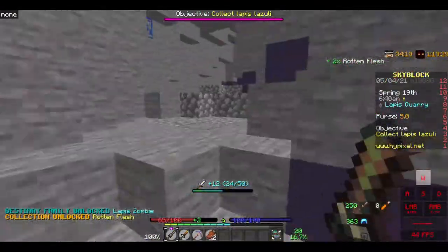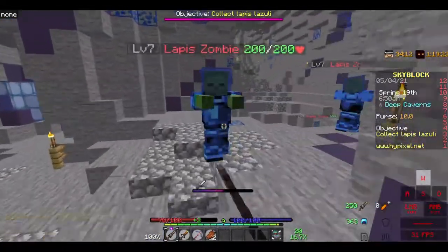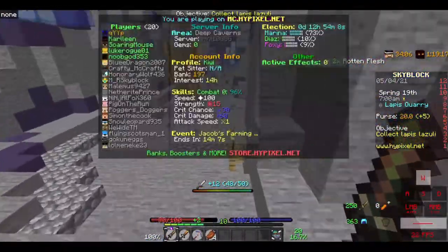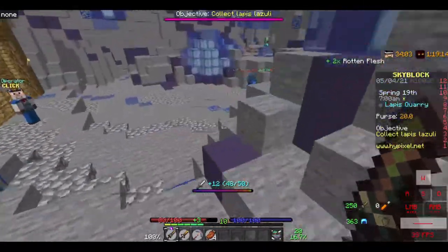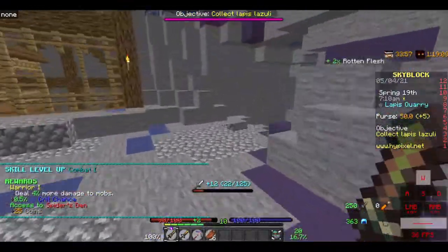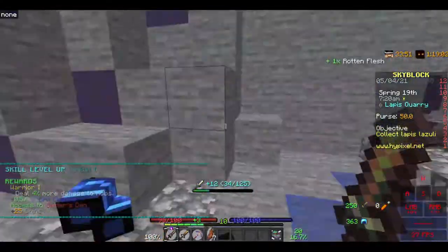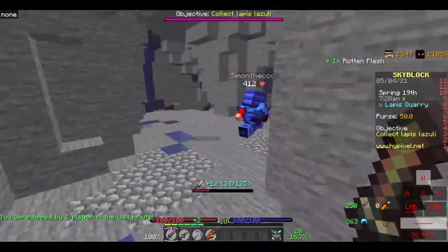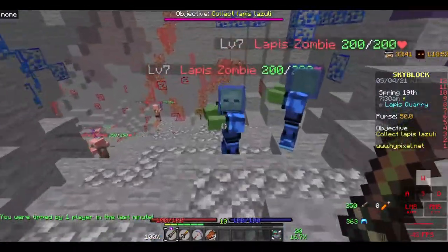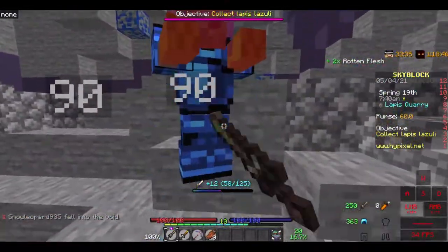This is where you're going to want to go first — the Lapis Quarry. We're already doing 139 damage on a crit, which is really good, but it does need to go up because these guys have 200 health. Some of the things you can do to increase your damage are: obviously enchantments, reforges on swords and armor, getting your combat level up, and getting your forging level up. I'm going to grind Lapis Zombies for a while and try to get a couple of Lapis Armor pieces and some coins. Instead of keeping the Lapis Armor pieces, I'm actually going to sell them because they sell for a pretty penny.